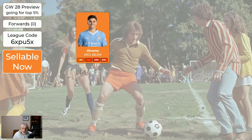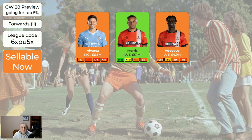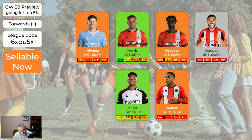For the cheaper forwards: Alvarez — when he plays he's good, but there's a slight minutes risk and there are probably at least three strikers better than him this week. Morris has a double game week and could easily get somewhere between seven and twelve points — no one would be surprised, so he's worth having. Adebayo unfortunately looks like he's still going to be injured this game week, so he's sellable. Molumby's nice and cheap. Munez here is nice and cheap and an enabler — so if you want to make certain moves and you're a bit short of cash, you can swap one of your forwards for Munez. Archers doesn't seem to play much but he's only 4.2 so he's an enabler too.